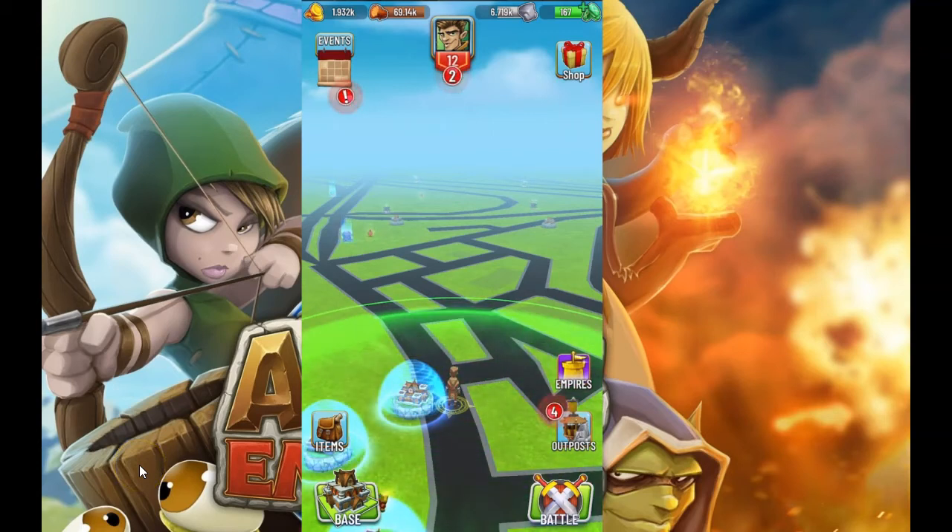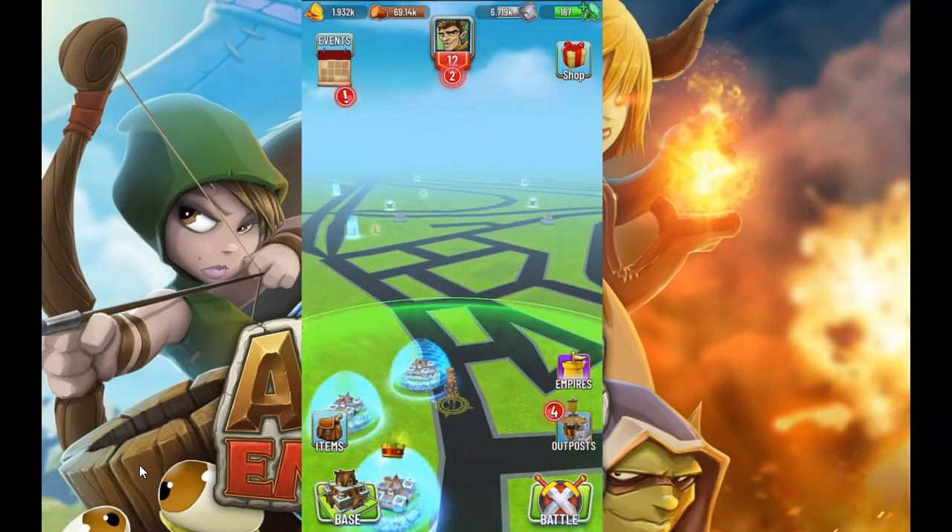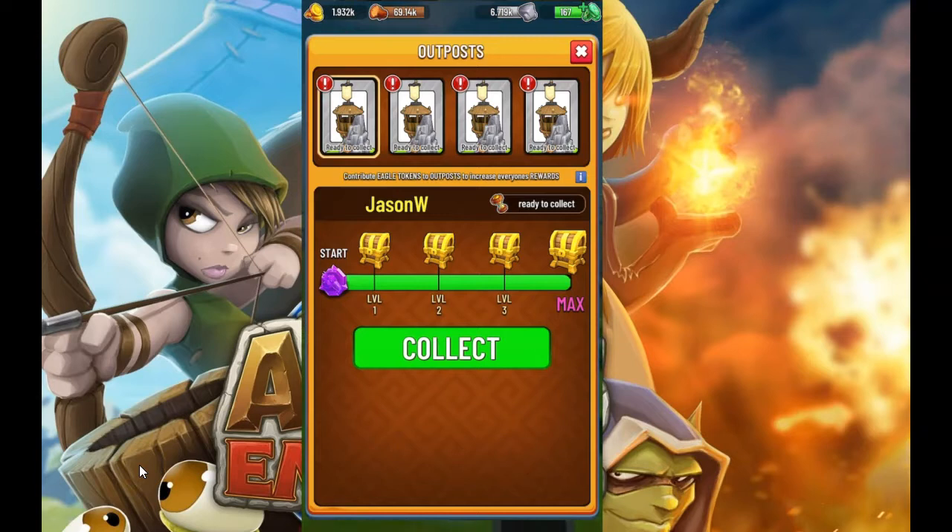What's up guys, welcome back. We're going to do some outpost opening videos. These are max level outposts. We're going to do 12 of each rarity every day moving forward, so we're going to do one rarity a day. First, we're going to open up these guys. These are the common ones. They take 120 Eagle tokens to max out. So let's go ahead and open up these.